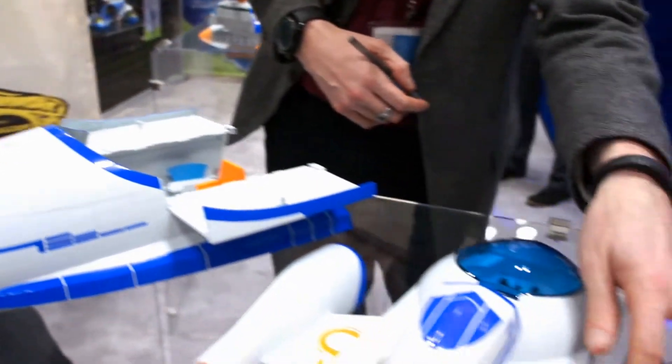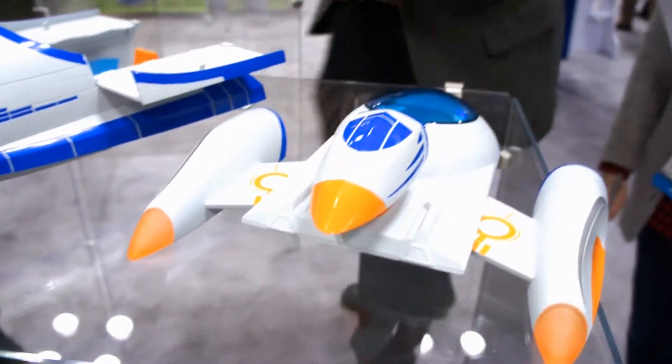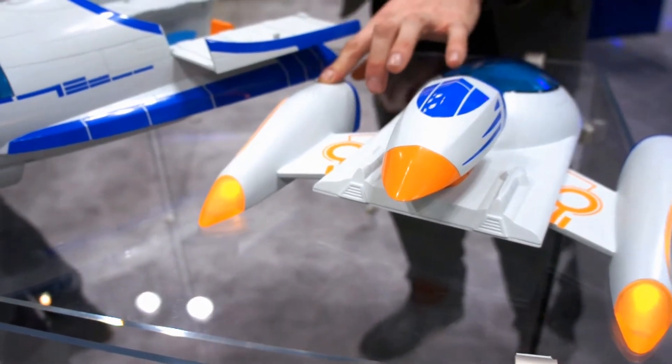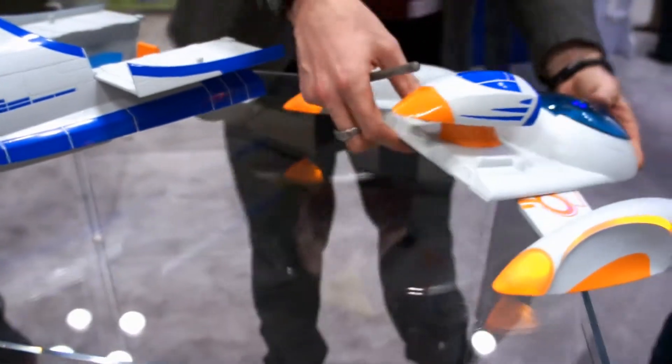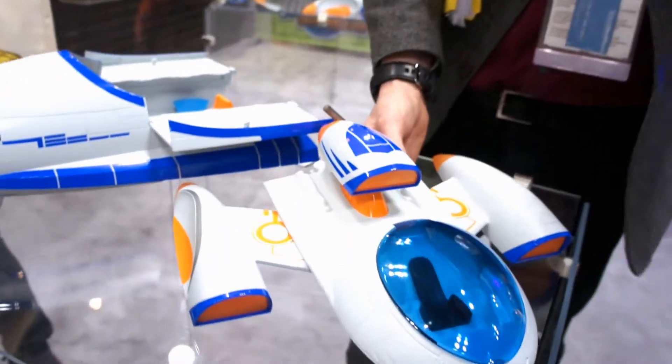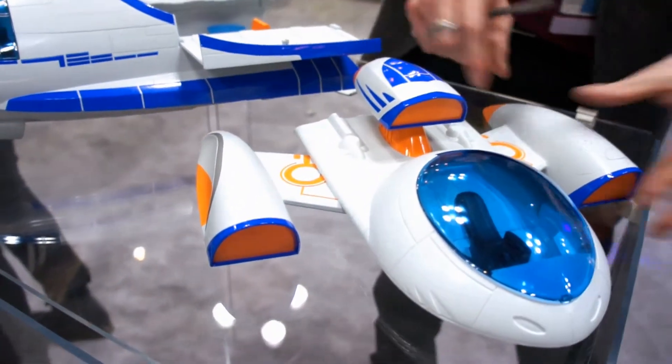This is called the XVR system. This part of the ship has lights and sounds and can take action on its own. These wings can also be used with any of the other toys wherever you see an XVR logo.